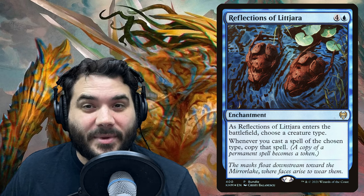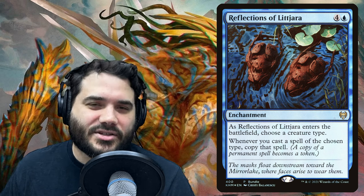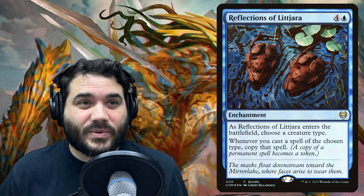Reflections of Litjara is four and a blue — when it enters, choose a creature type. Whenever you cast a spell of the chosen type, copy that spell. So every time we cast a sliver we get two of that sliver. Legendary creatures will check themselves so one goes away, but our non-legendary creatures will come in with a copy.